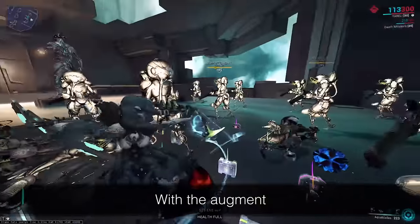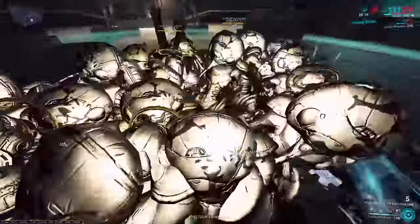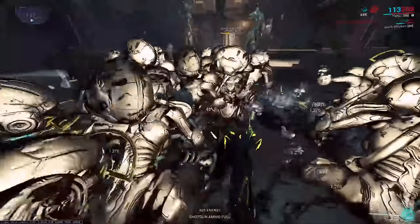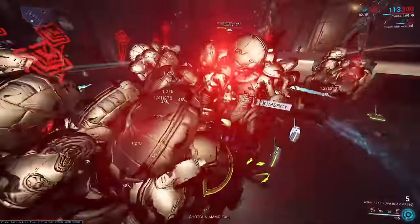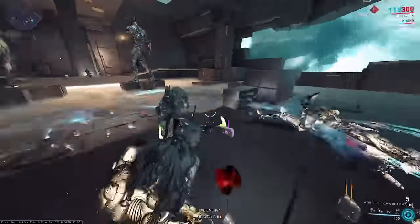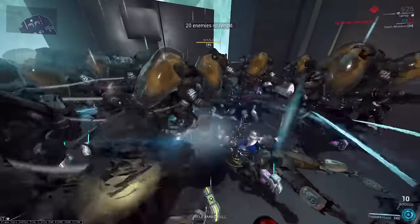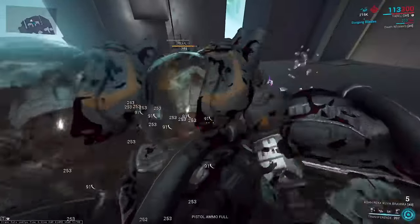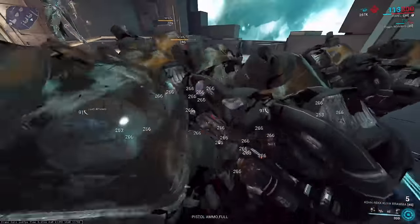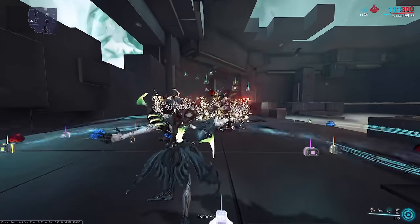The 8% damage increase per hit is not affected by strength. That's probably a good thing because it would get out of hand quickly if you could both increase the base damage of the blades and the damage ramping, essentially double dipping on strength. But this damage increase from hits does not affect the Aqua Blades spinning around you — you can stand near enemies as long as you want stacking damage and your ring will not get better. No, this damage increase applies exclusively to the Throne Glaive, which you trigger by pressing 3 when Aqua Blades is active.